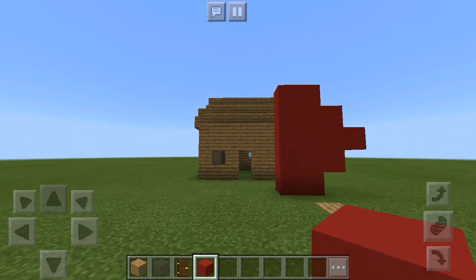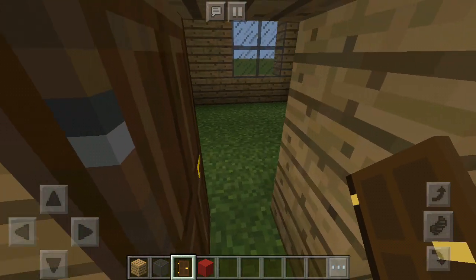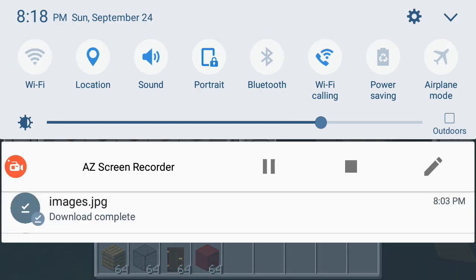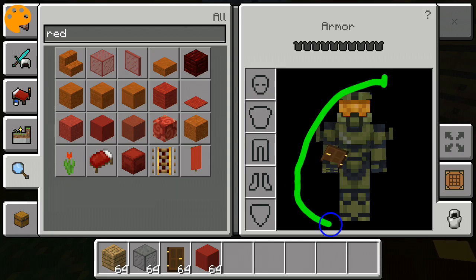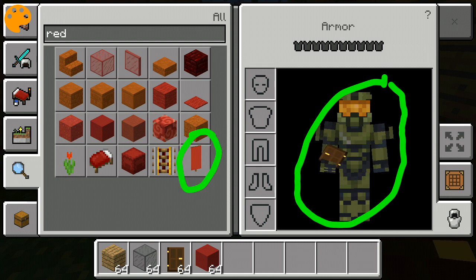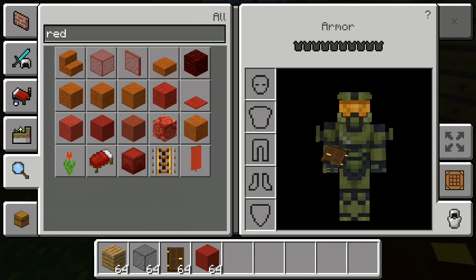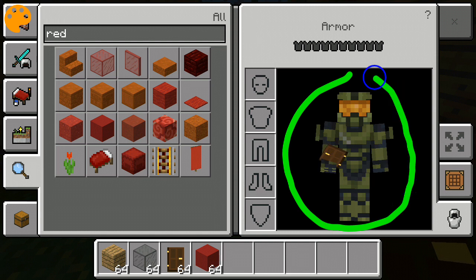We're gonna add our dark oak door, put some furniture in here, and then I might end this video or go a couple more minutes. Remember guys, I will change my skin — that's just my skin for now. Like I said, they added banners and stained glass, two things I'm very excited about. I'll be using a different skin most of the time because this one is just a pre-skin from Minecraft.